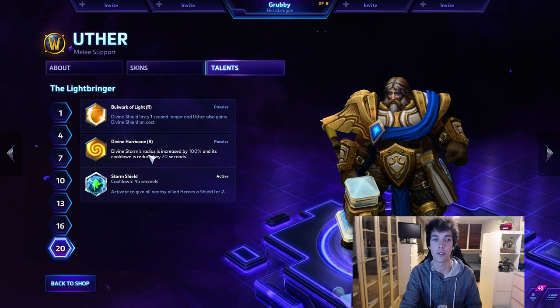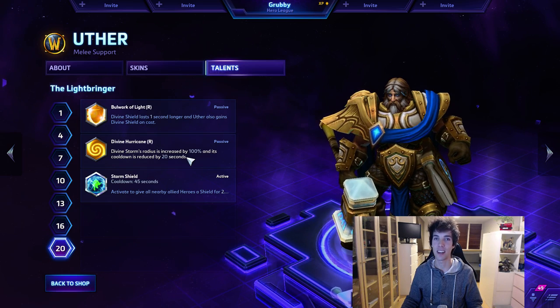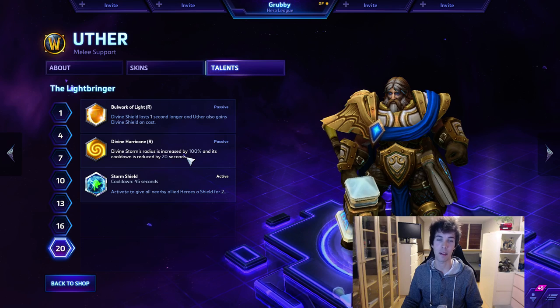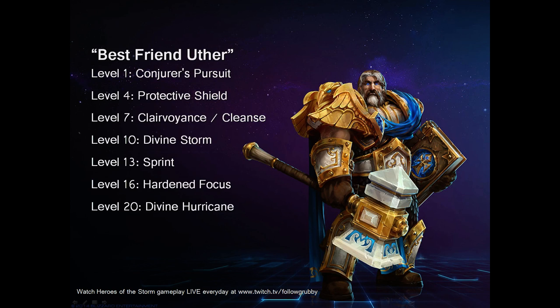At level 20 you have two good talent choices: Divine Hurricane and Storm Shield. I like Divine Hurricane - it reduces the cooldown by 20 seconds, making it almost like a basic ability usable roughly every 50 seconds. That's basically every team fight, sometimes even twice. Storm Shield is really good but your ultimate at level 20 will outperform it with the reduced cooldown, so go with Divine Hurricane. Take a screenshot now - Best Friend Uther: Conjurer's Pursuit, Protective Shield, Clairvoyance or Cleanse, Divine Storm, Sprint, Heart and Focus, Divine Hurricane.